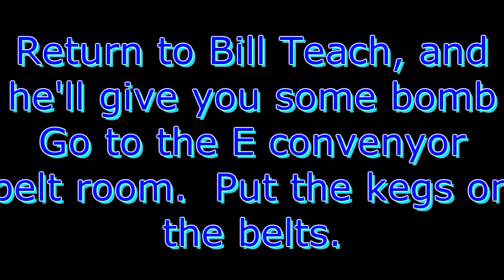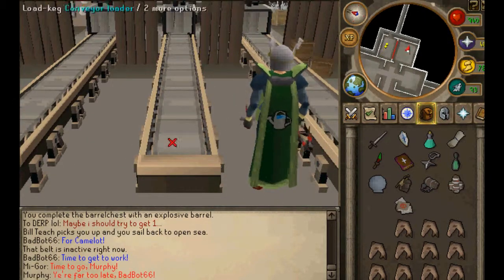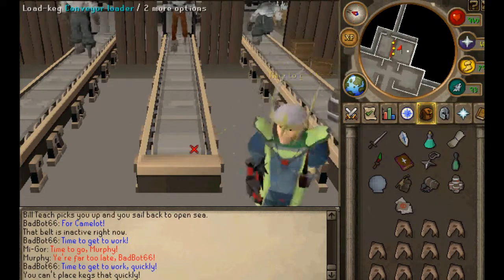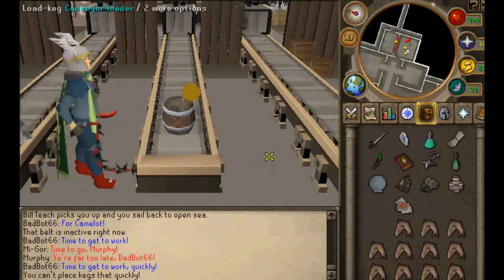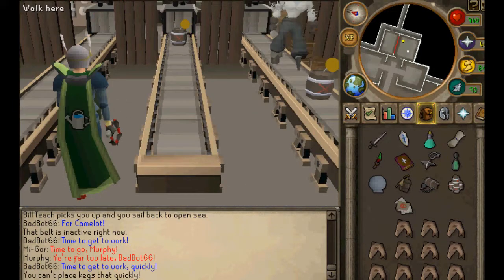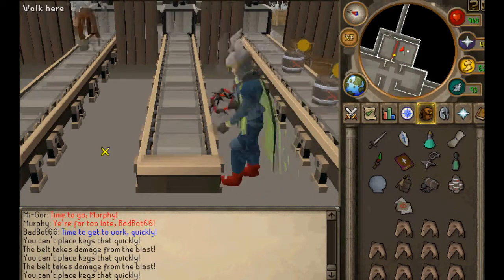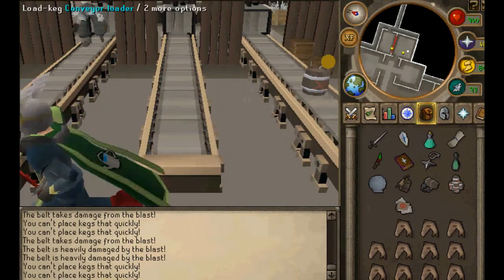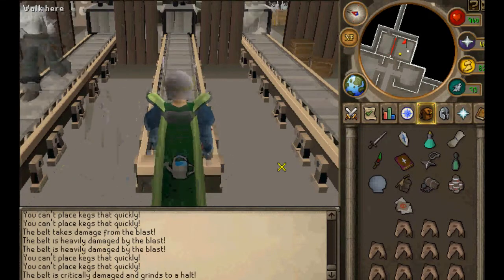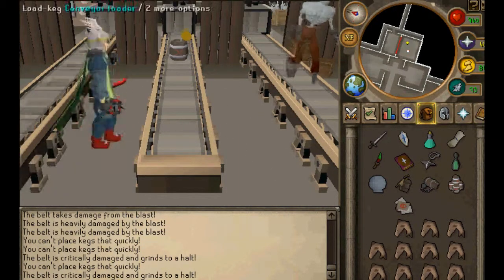He'll give you some kegs and you'll put them on the conveyor belts east of where the last room was. Little minigame — not really hard. The zombies will stop your kegs from going through, so pick one zombie and continually put bombs on it until it's gone, then start focusing on the others. Apparently they can still come after the conveyor belt is destroyed.